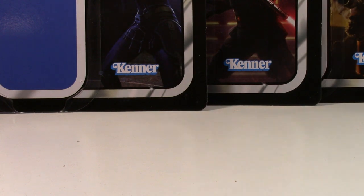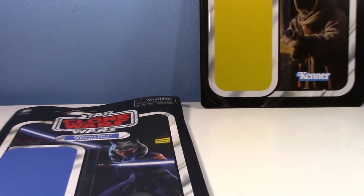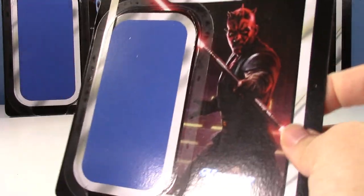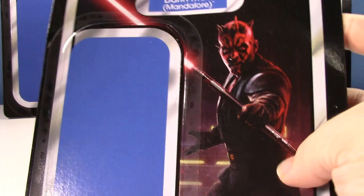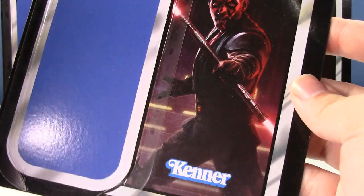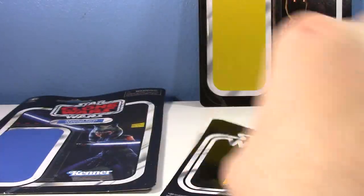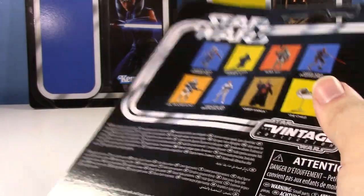Next up we've got Darth Maul. Darth Maul Mandalore — love that picture. The Darth Maul and Ahsoka fight seriously gave me chills. It was awesome — seriously the best Clone Wars saber fight. You can see the other figures on the card back and you can tell — guess where I got this figure? Amazon, correct! Amazon once again delivering the goods with a very nice quality card back.